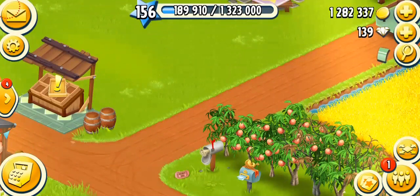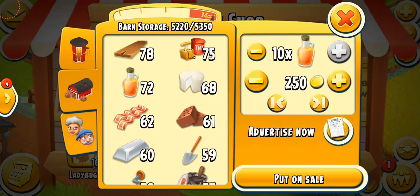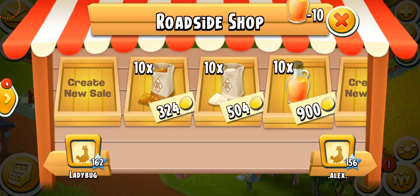Looking at the shop prices: brown sugar sells for 32 coins each — 10 for 324 coins, similar to popcorn. White sugar is 54 coins each — 10 for 540 coins. Syrup is more expensive at 90 coins each. I don't normally sell these, but since I have a lot right now I'll put 10 of each in the shop for any lucky buyer.